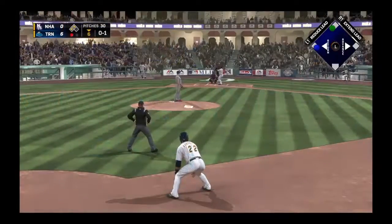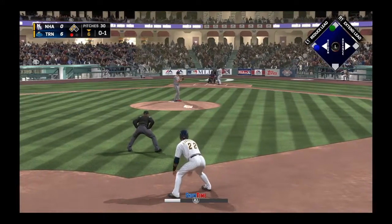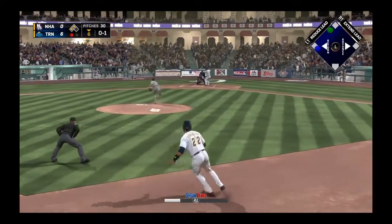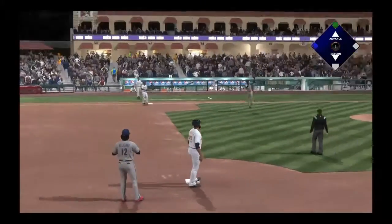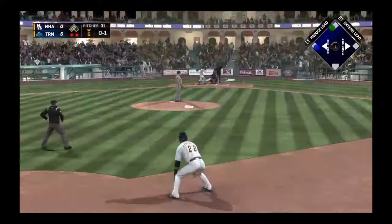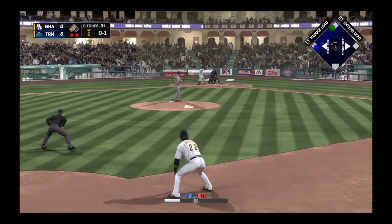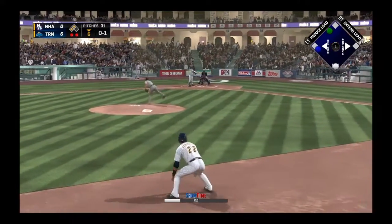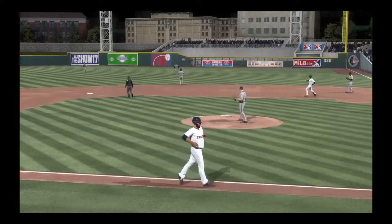He had to be sitting on a fastball on that one. Let's see if we can get a run across. That should be deep enough for the runner to tag, but he doesn't have blazing speed — he doesn't go. We stay at second; we've got to be playing more aggressively. Another fly ball that doesn't get in the gap — another fly out, and that ends the inning.